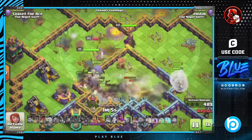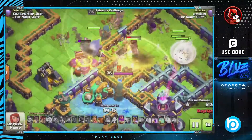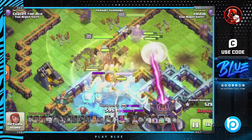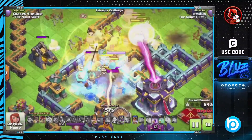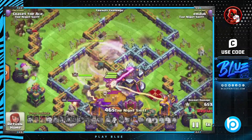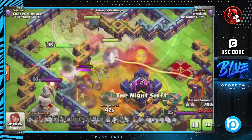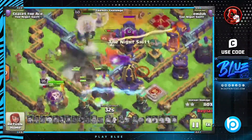So where can you use the Lizard? One of the best uses is on the Warden in a Queen Charge Hybrid or Mass Hog attack. This works well because the Lizard gets tanked for by the hybrid troops, and it can take out the skeleton traps really quickly so that the miners won't get slowed down. It can also assist the headhunters with the enemy heroes, since hogs can't attack enemy units.